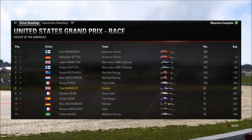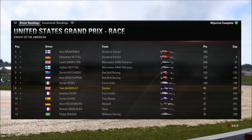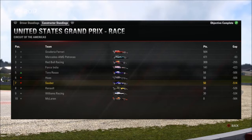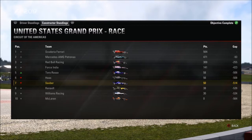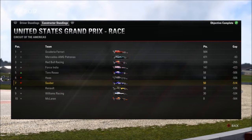Looking at the Constructors' Championship, Toro Rosso's 22 points from fourth and fifth move them up into fifth place, while we drop to seventh. We're still close enough to keep pushing with three rounds remaining. We may need our own run of luck — similar to what happened in Belgium — to close the gap to Toro Rosso. The championship battle is still very much on.